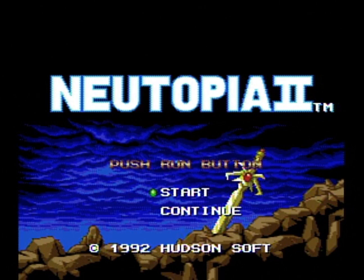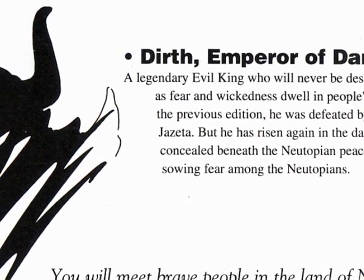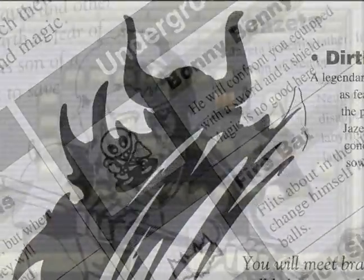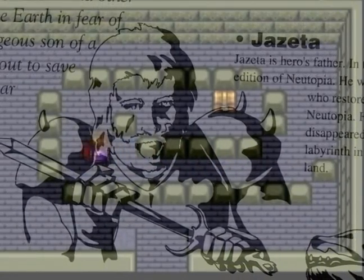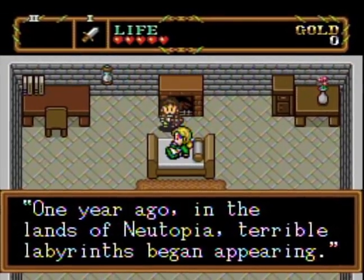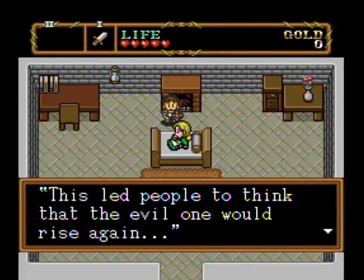Newtopia, a place of harmony, but not for long. Dirth, the Emperor of Darkness, is secretly rising once again, and has sniffed out the evil concealed beneath this peaceful land. Jazeta, the hero from the first game, has gone missing in a labyrinth. So it is up to you to find him and save the Newtopians from living in constant fear.